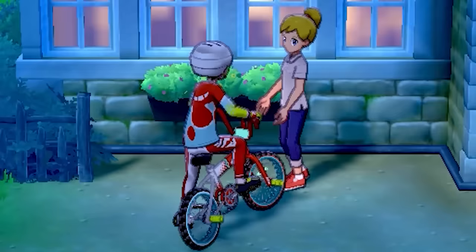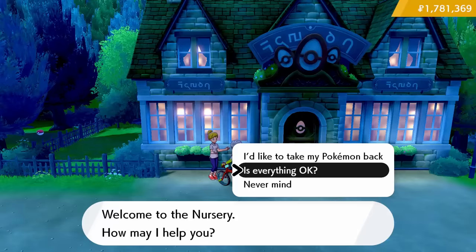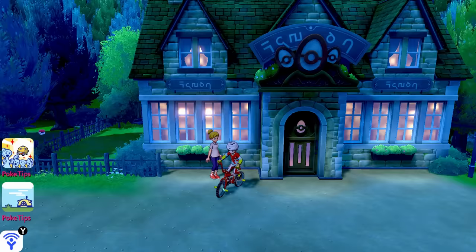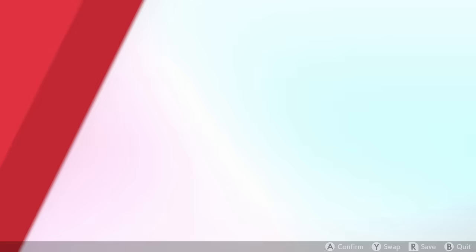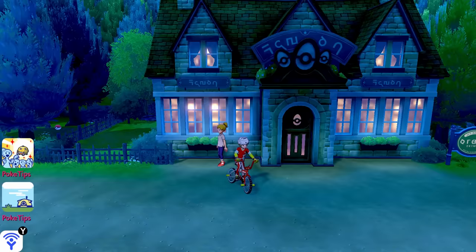I guess the next question is, can these guys make babies? Let's go ahead and leave one in the daycare — your Slowpoke and Slowpoke are doing just fine, and they seem to get along all right. That seems like they might give us an egg, so let's run around for a little bit. She crossed her arms — let's get an egg from these two glitchy Slowpoke. Egg has been added to your party. But once we add it to the party, it just straight up disappears. I really want to know where these eggs are going — the game says we got an egg, we look at the party, the egg's not there, I go through all my boxes, there's no egg. It's just so confusing.